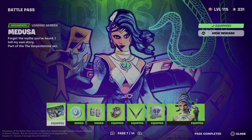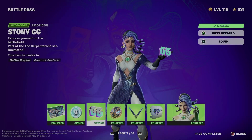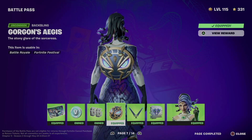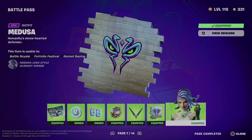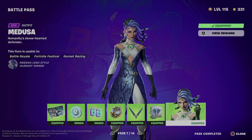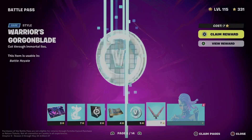We're going to equip everything. So what did we just get? We got this awesome loading screen, some bbox, the emoticon, the backbling, the pickaxe, spray, and we did unlock this awesome skin.